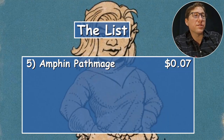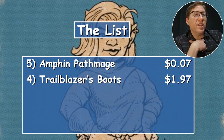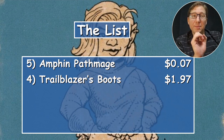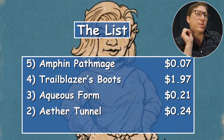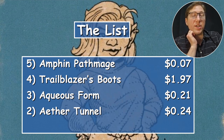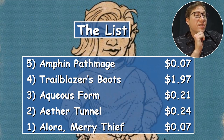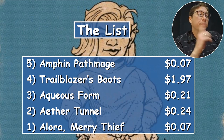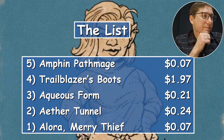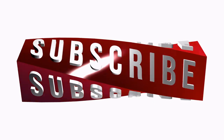Recap: Amphin Pathmage is seven cents. Trailblazer's Boots is $1.97 — barely in budget, just squeaks in. Aqueous Form is $0.21. Aether Tunnel is $0.24. Alora, Merry Thief is $0.07 — a really amazing card in the right deck. Anyway, take it easy. Bye!